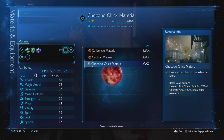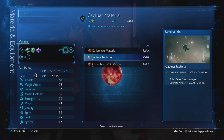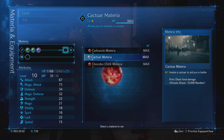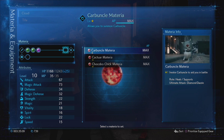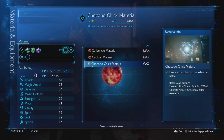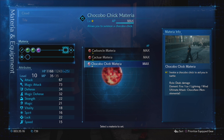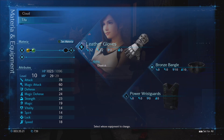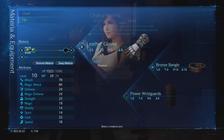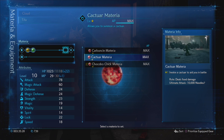Chocobo Chick invokes a Chocobo Chick to aid you in battle - deals damage, fire, ice, lightning, wind, ultimate attack Chocoflare, non-elemental. Cactuar invokes a Cactuar, deals fixed damage, ultimate attack 10,000 needles. And Carbuncle invokes Carbuncle, heals and supports, ultimate attack Diamond Dazzle. Let's give Cloud Chocobo Chick because of his hair - yes, that's the reason I'm making that decision. And Tifa will get Cactuar.